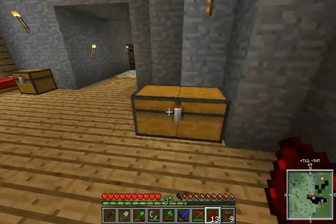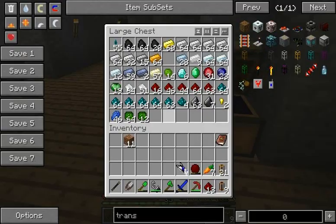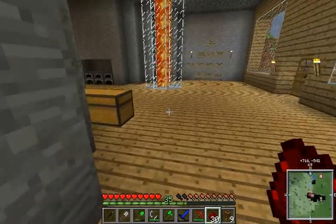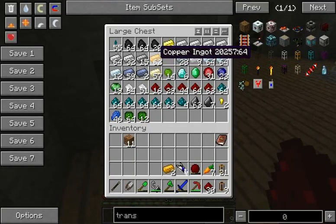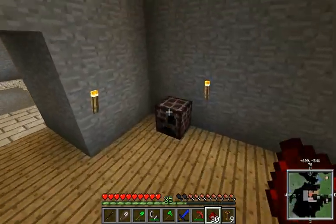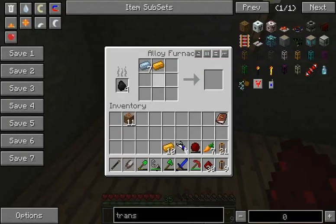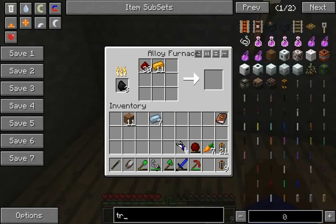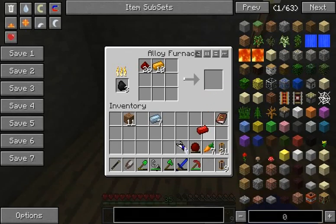Red alloy wire is really neat. It's basically another form of redstone, but better. So let's grab a bunch of redstone, because this stuff is useful. And then we need some copper. So I have some copper already over there, but we're going to use the alloy furnace. This is a tool from Red Power. If we combine copper and redstone in the alloy furnace, it's going to give us red alloy ingots. And three red alloy ingots are going to give us the red alloy wire.